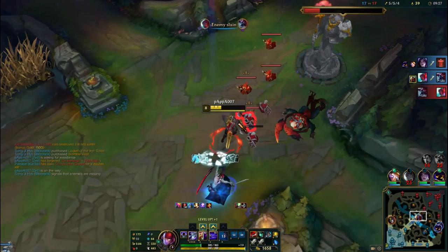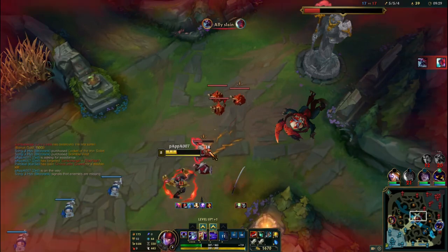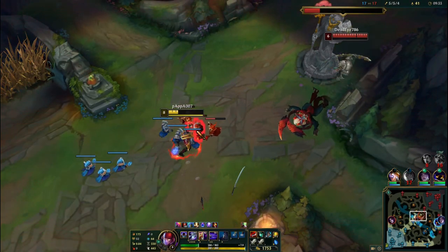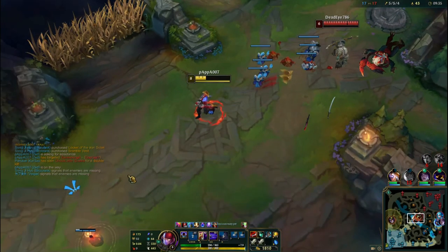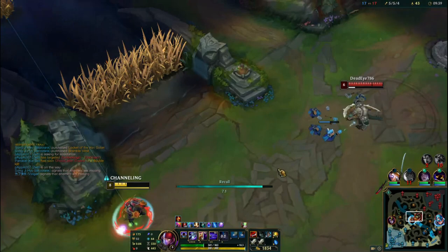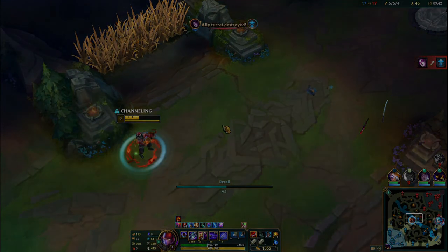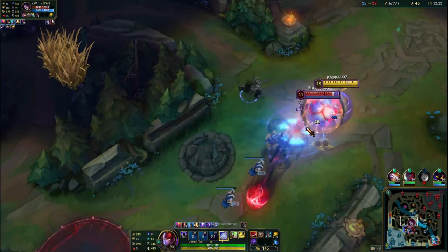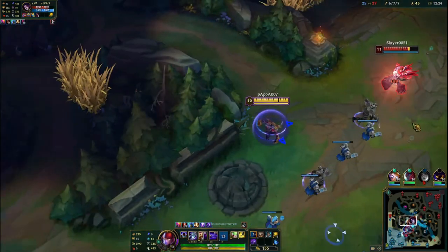If you are in Platinum or just above Platinum like Emerald, you are in a very hard time. Emerald and Diamond are the cursed ranks in Wild Rift as well as in the PC version. From Emerald to Master, you actually have to work so hard — you can't even believe it. To reach the level of Master or Grandmaster is very difficult.